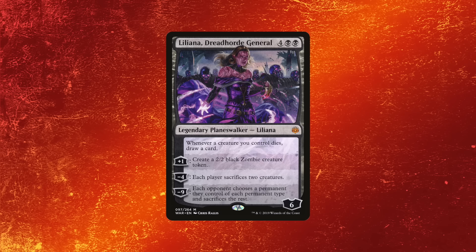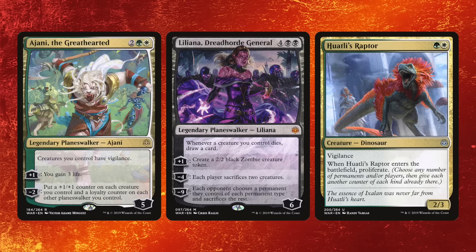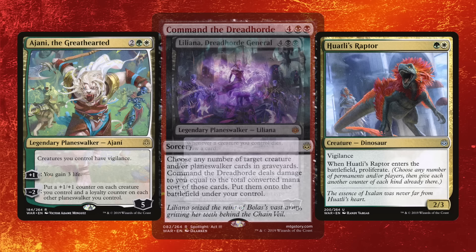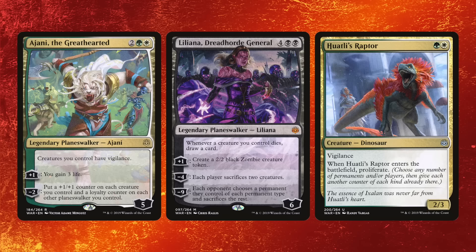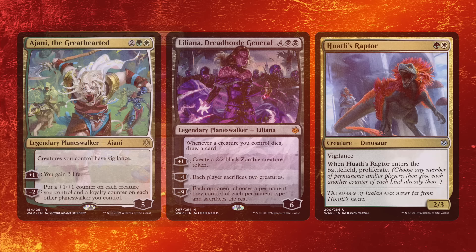There's no point evaluating a card based on its ultimate. Now, if a card has a game-winning ultimate that doesn't take long — let's say two or three turns — or you have some ways to get extra counters on it, then maybe it's practical. I actually built a deck based off of ultimating Liliana with proliferate. It had Ajani the Greathearted, Huatli's Raptor for extra proliferate creatures, and it would self-mill over the course of the game. You'd play Command the Dreadhorde, revive Liliana plus two or three Raptors with Ajani, and then instantly ultimate Liliana. You put it on the battlefield — good game, your opponent just scoops.